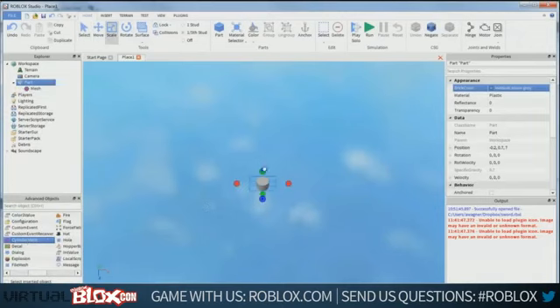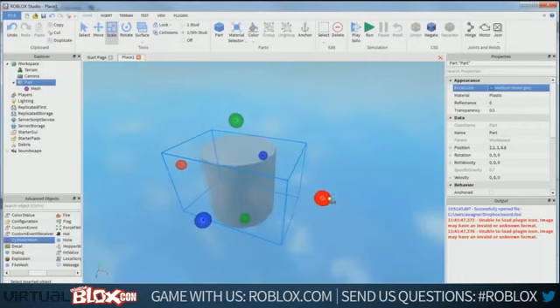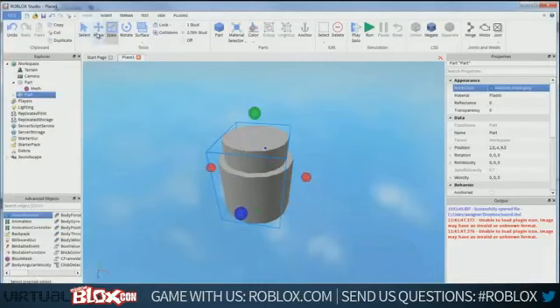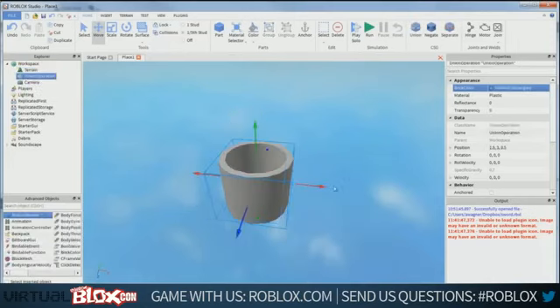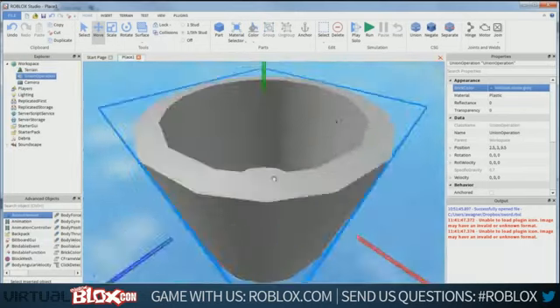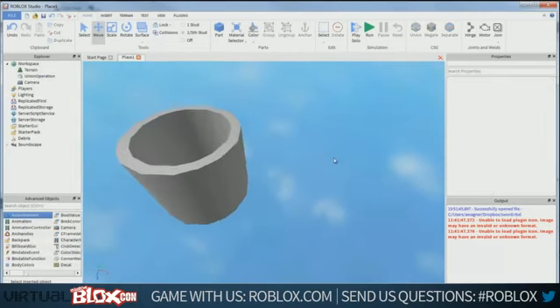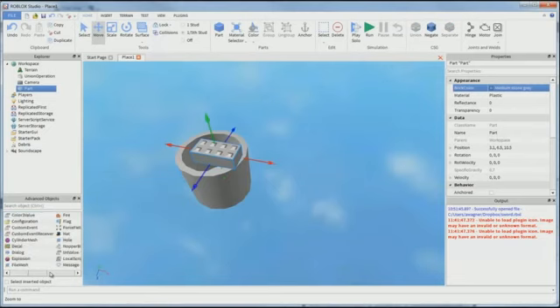You could create a bunch of blocks in a ring, but it'd take a lot of time. What if you could just take a cylinder and cut another cylinder out of it? That's what you're seeing here. I've taken a cylinder, duplicated it, made a smaller cylinder, put it inside, and now I'm going to cut it out. This has never been done in Roblox before — it's completely new technology coming out in the next few weeks.